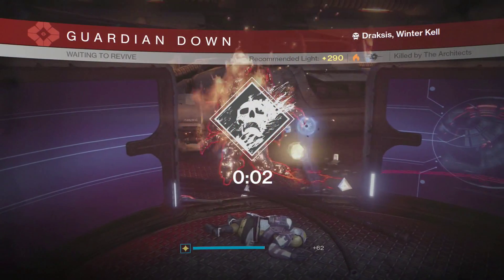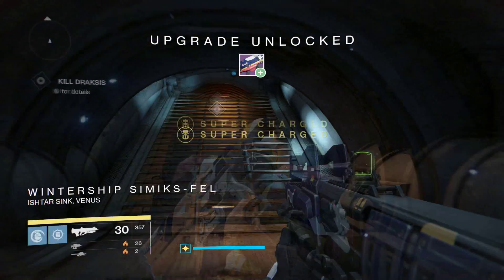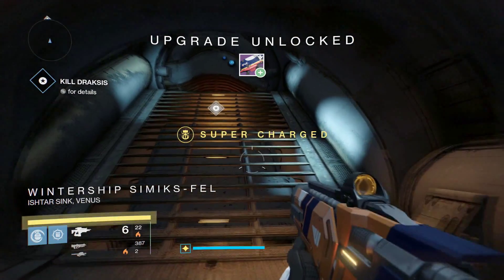What is up fellow guardians, Nabisco here, and today I'm going to show you how to farm exotic engrams. To start off you're going to need a rocket launcher, heavy ammo synth, and a buttload of three coins from Xur. Next you're going to want to open up Venus and go to the Scourge of Winter mission.